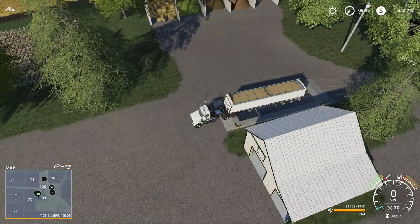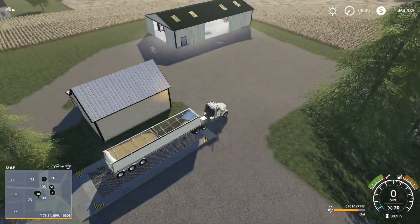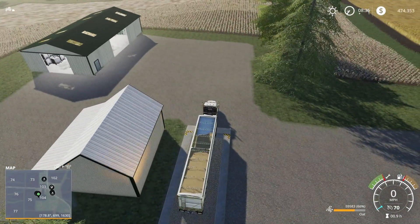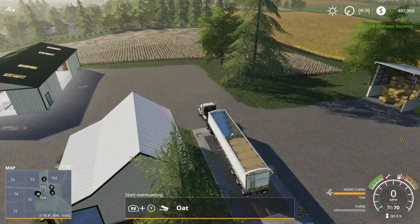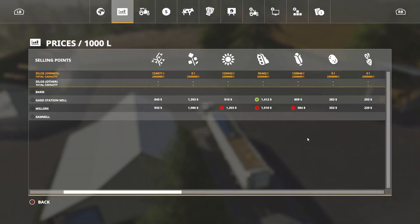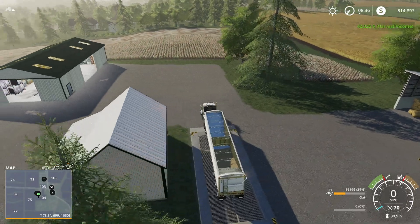Let's go ahead and sell our grain. We're making some money, guys! For 45,000 liters we make $42,000 - not bad. We've got a whole other load left and then some, so we're making money.